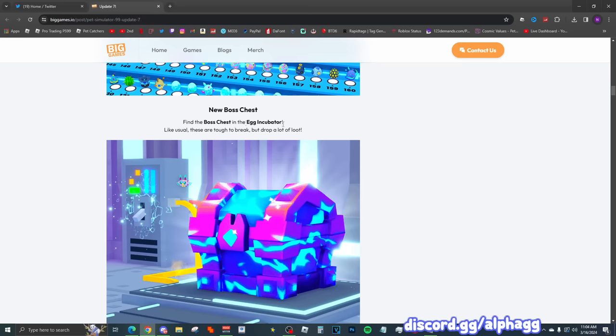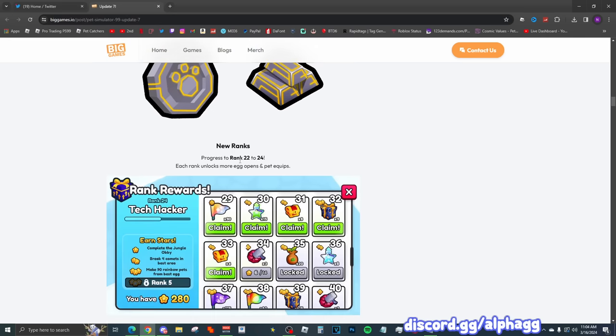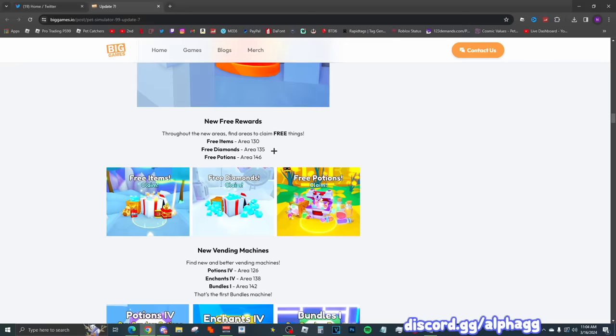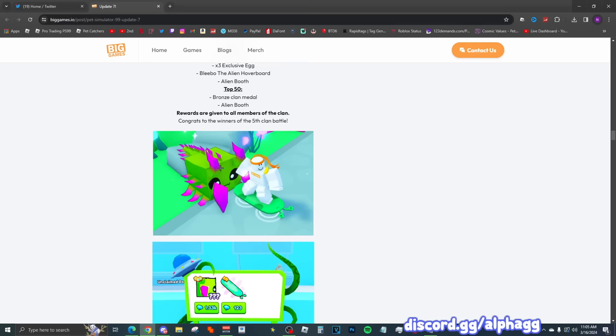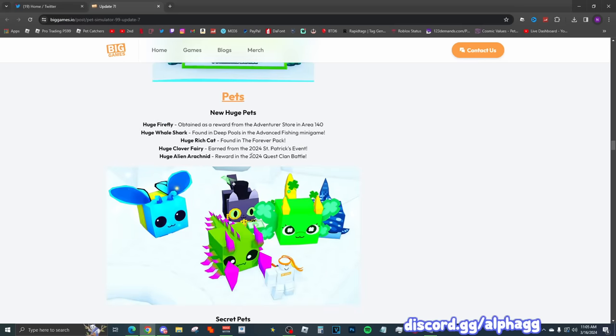There are 24 new eggs, a new boss chest in the egg incubator, new currency — tech gold coins and tech gold bars — new ranks 22 through 24, and new upgrades: ultimate XP, pet damage, pet speed, and coin. The ultimate XP is going to be really nice for ranking up our huges. There are also 15 more shiny relics, more new free rewards in areas 130, 135, and 146, new vending machines in those areas, the sixth clan battle where you complete the most clan quests, and here are a bunch of the new huge pets.